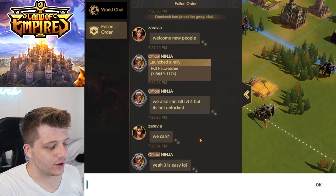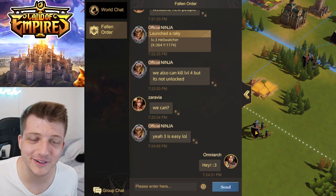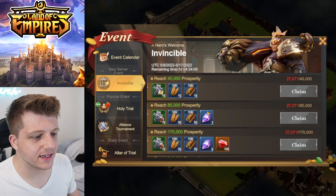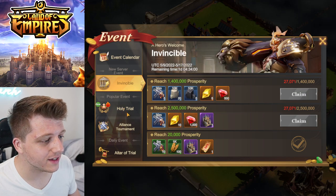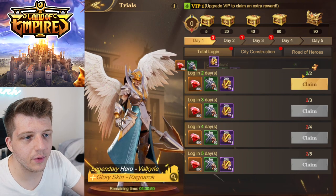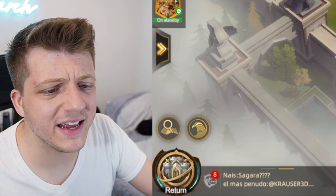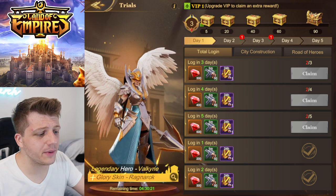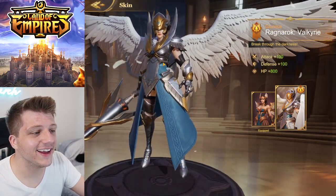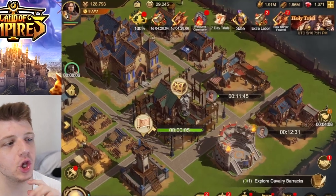The weekly alliance shop lets me get El Cid shards for free just by being in an alliance — that's really good. I sent my first ever message in the game. We've got some events here, including city skins. Heracles can be gotten from the Holy Trial event. We can get Valkyrie shards all the way up to 90 — and 90 gets you the Ragnarok skin, which gives her additional stats!